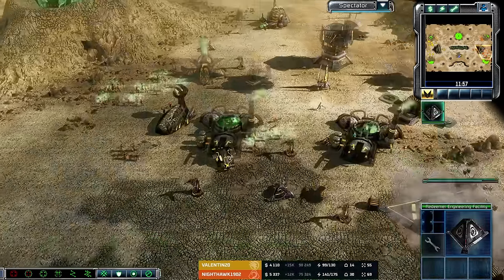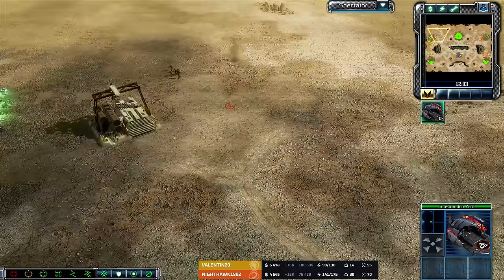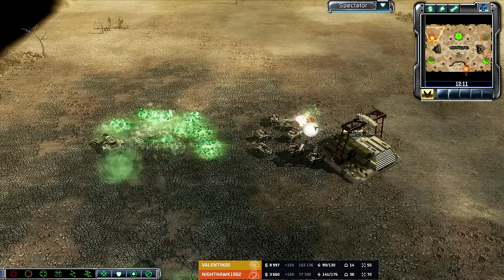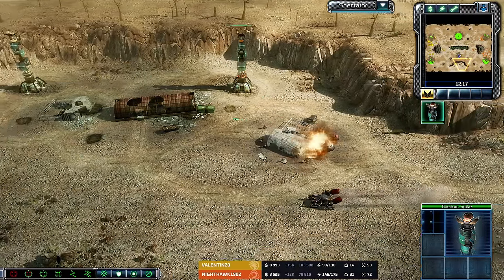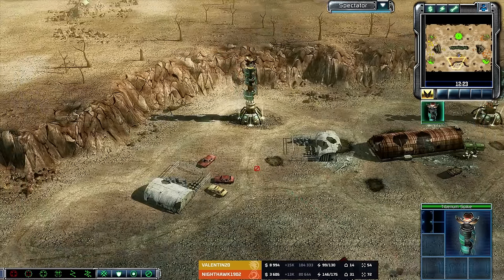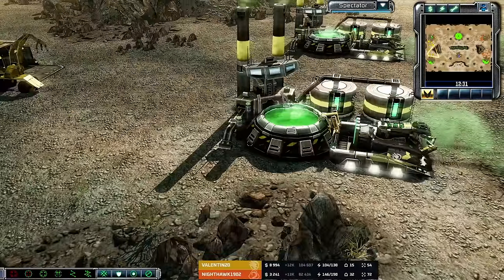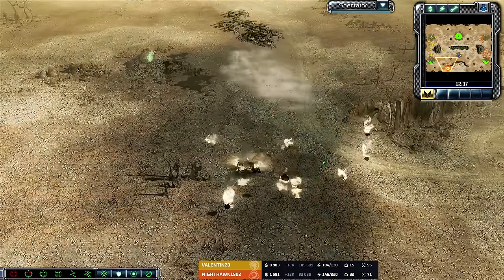Redeemer Engineering Facility out on the map. With a pretty explosive opening, we have hit a very passive mid-game from these guys — just the slow build-up after that very aggressive start to the match. A flame tank comes in and clears out that squad — maybe he'll go for the Tib Spike and get that.